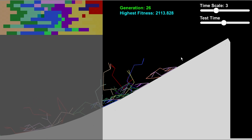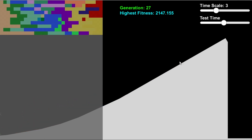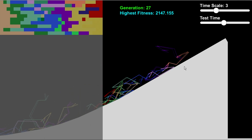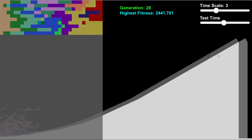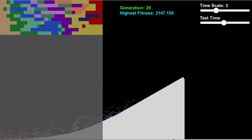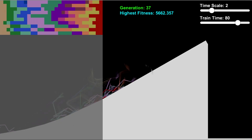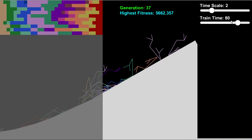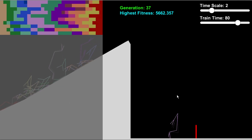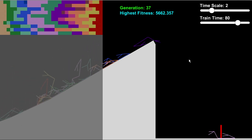26 generations and finally they can get to about halfway up the 30 degree incline. It's not long before they're finally able to clear this hill. I had to increase the training time a little bit higher so they could finally make it up. But it seems they can do it now — sweet. I would say it took less than 37 generations. I could have increased the training time and some of them might have made it at around the 35th generation.